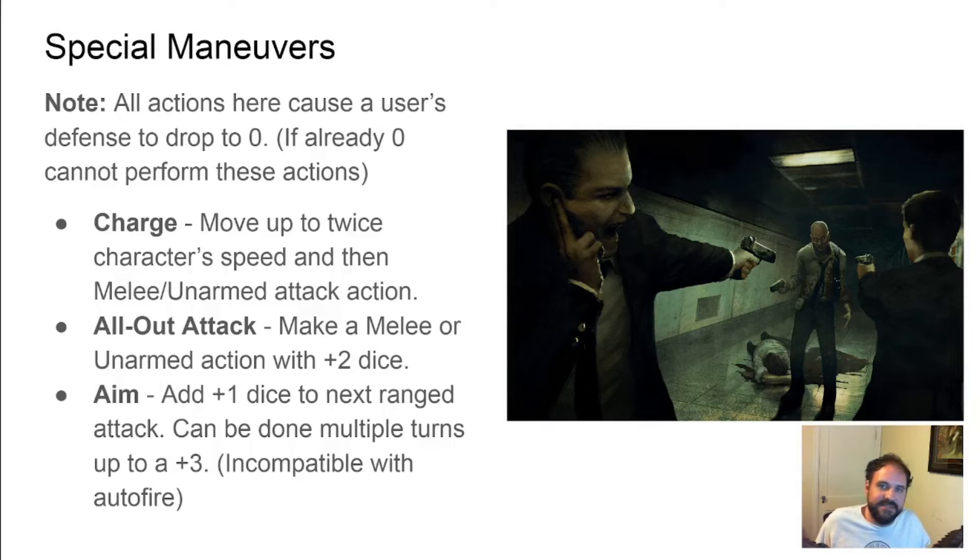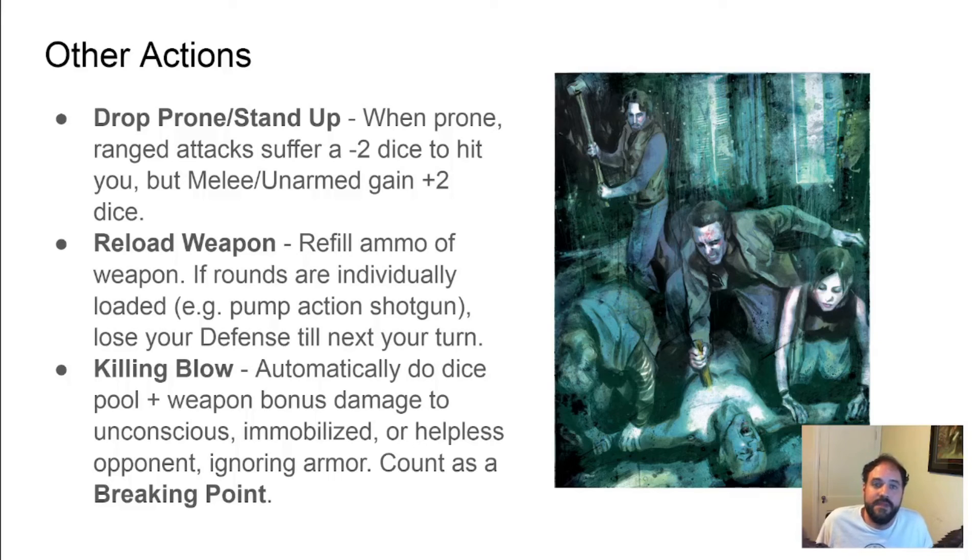Any character can reduce their defense to zero in order to perform the following actions. A charge allows a character to move twice and then take a melee or unarmed attack action. An all-out attack adds two dice to your melee or unarmed attack roll. Aiming grants plus one to ranged attacks and can be stacked multiple consecutive turns to a maximum of plus three — this cannot be done if you are auto-firing. These actions can typically be done at no penalty. Dropping prone can help when you are being attacked at range but grants bonuses to hit you close up.